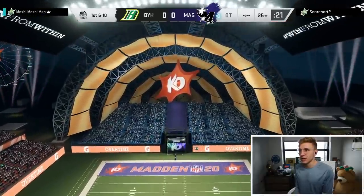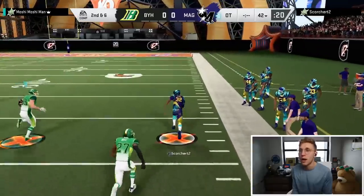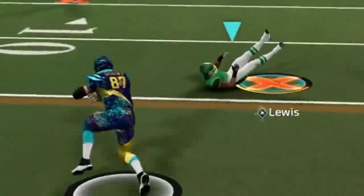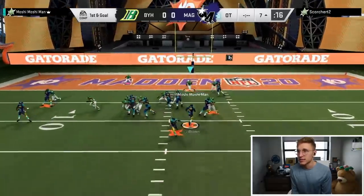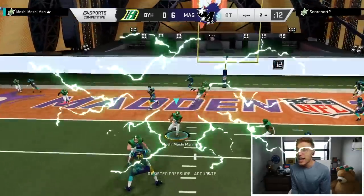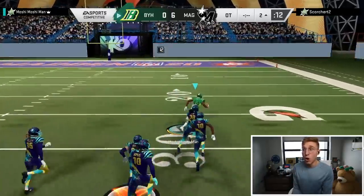Starting out on defense again, and it looks like we got a similarly matched opponent. Let's see if the RPO Peek Zone Bubble gets me. I'm sending everybody — second and six — he is going to run it again. I sent everybody and that didn't look like the right decision. Ray Lewis fell to the ground. He's going to hand off — we just got something small. Dalvin Cook is not too slow. He's just going to let his computer make the tackle. I almost returned that.